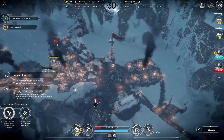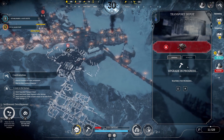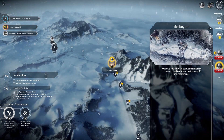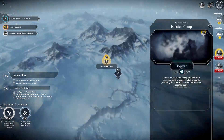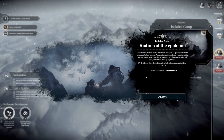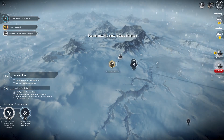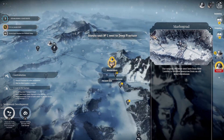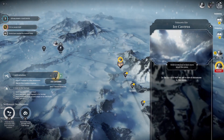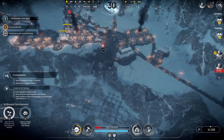We also need to build the depot upgrade in hot springs. I assume we can do that after we finish the transport depot upgrade back home. Anyway, we have arrived. First let's check out the isolated camp — victims of the epidemic. New site discovered: Deep fracture. Maybe there's another camp in this direction. We can still go check out the ice caverns. I think I need to send constructor teams to build the safe route.